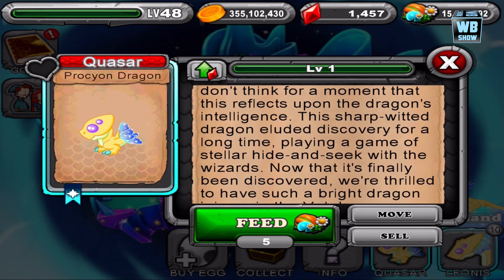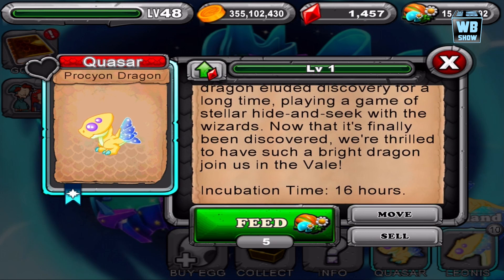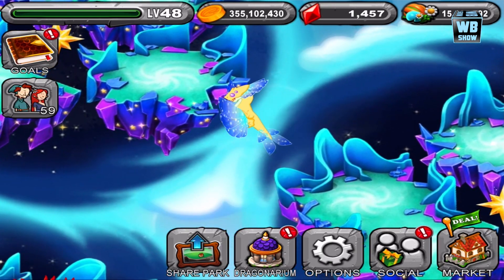The only way you can get this dragon alone, if you don't want friends — let's say you can't find somebody else — is you start a new account and you keep on starting new accounts until this dragon shows up in your game. That's essentially how you get all of the galaxy dragons if you don't want friends or people to breed with. You then add that account onto your main account and breed with your other account. 16 hours is what you're looking for, and there's the baby form. The adult form is right there.